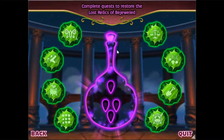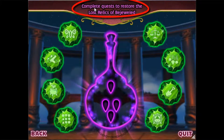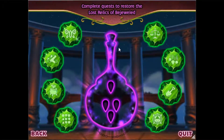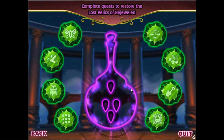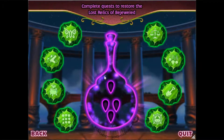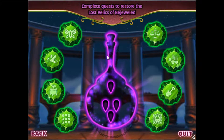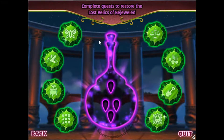This is the quest mode screen. And it says up here, if you look closely: complete quest to restore the lost relic of Bejeweled. I don't know what Bejeweled is supposed to be — I think it's supposed to be the ancient kingdom of this game. Maybe that's how the game fits in with the title. You see this relic over here? This is the relic in its outside shape. As you see, there are four holes.